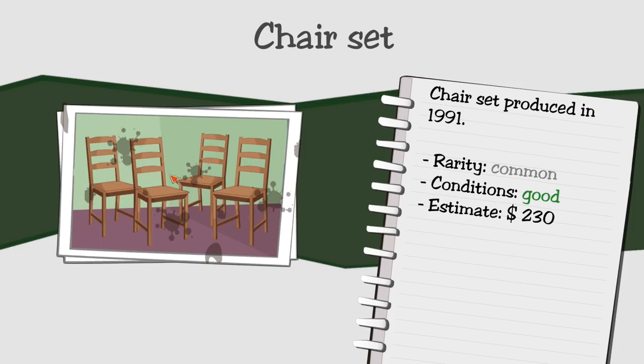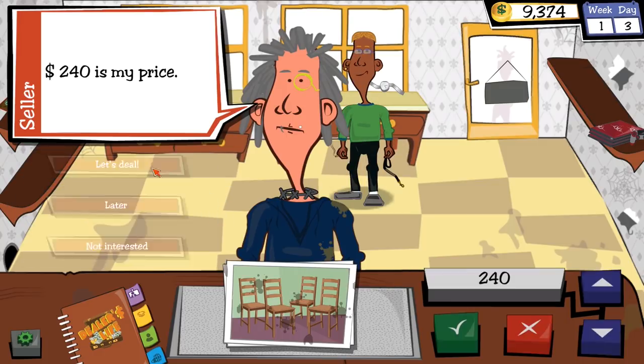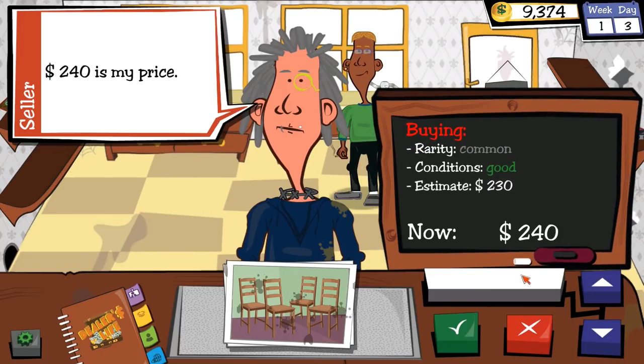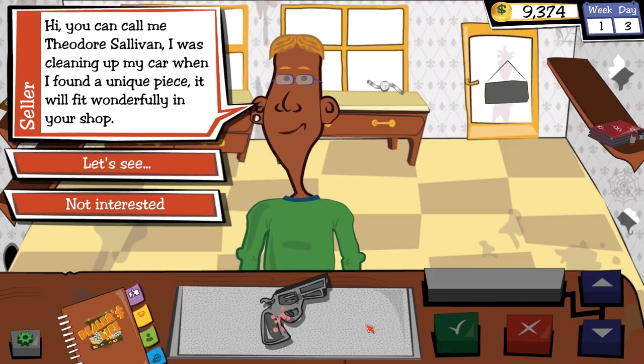They've got a set of chairs — common rarity but good condition. They want $240. I counter at $220. They come back at $235. How about you just get out of my shop? Then suddenly — I'm being robbed!